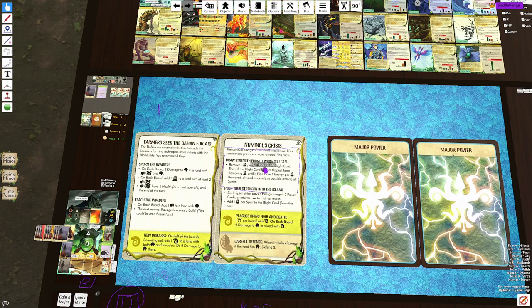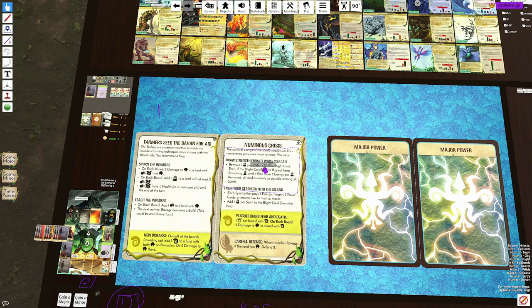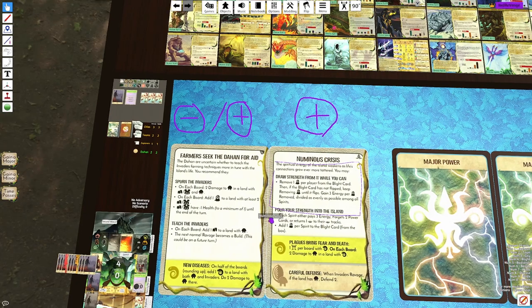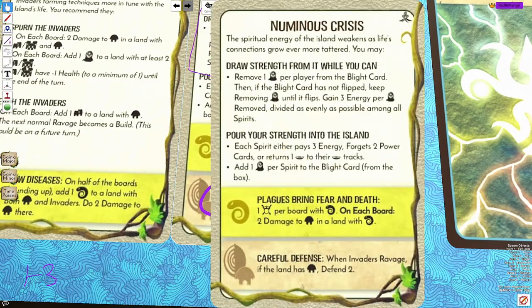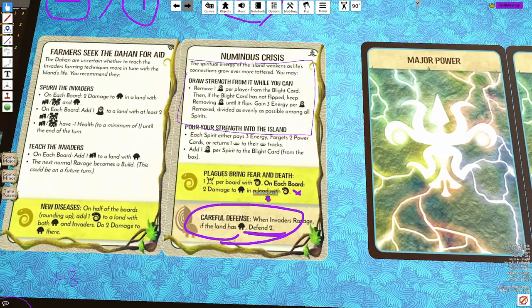I tend to skip this card just because it's so favorable for the players. Picking top is almost always better, and it creates such swinging games and minimizes the decision tree. I'm all about making a ton of decisions, so whenever a card really removes a lot of those decisions, I tend to not like it. Numinous Crisis is more positive for the players, while Farmer Seek is more negative — though it could be positive depending on the matchup. Numinous Crisis also adds some fear and kills Dahan, but the Dahan defend is very strong, and losing this card removes the Dahan defend from the deck, which does hurt spirits that rely on it.